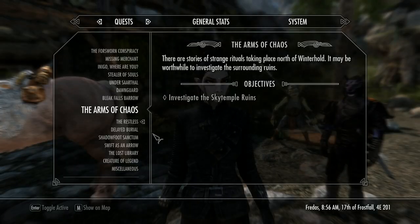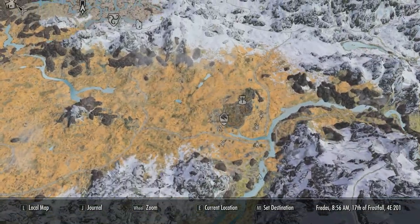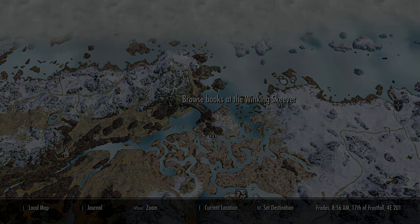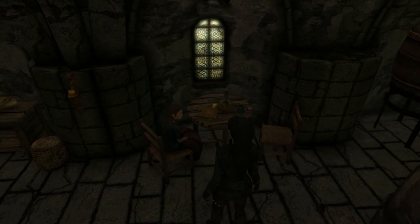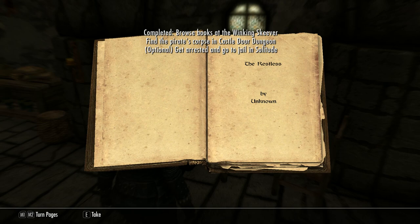Dead Man's Dread costs 750 credits, or $7.50, and upon installation, you will automatically receive a quest called The Restless, which takes you to the Winking Skeever in Solitude, and on one of the tables inside, you will find a book titled, oddly enough, The Restless.